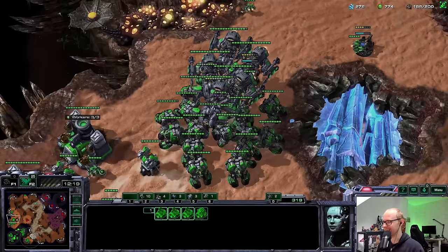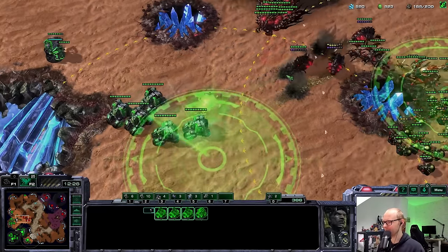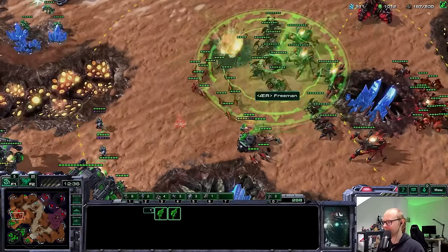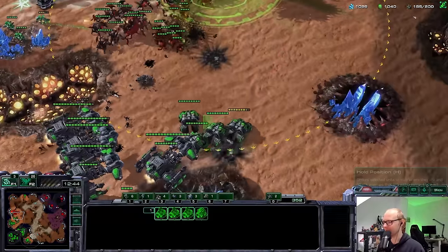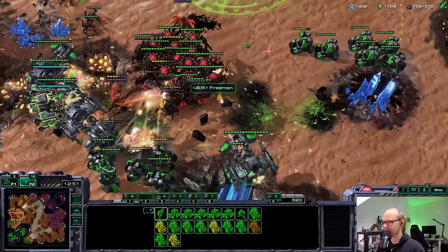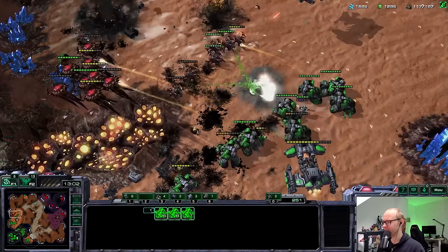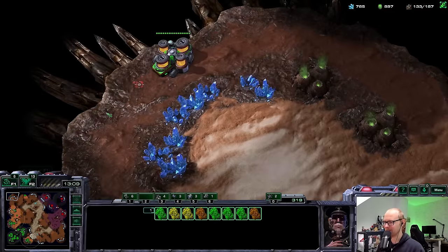They already infested - I was waiting for them. He has a lot of Banelings but it's not necessarily going to be the most efficient thing ever against what I have. I'll pre-split a bunch of units. That Planetary is not going to be ready in time. He's going to die for these - it's only a couple and the value isn't amazing yet. I need to be really careful for those Infestors - they are going to pop up. The Banelings are kind of gone. That Planetary is keeping track of all the Roaches.